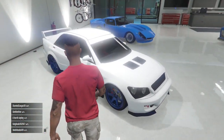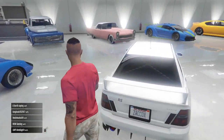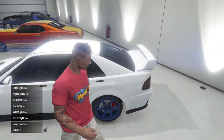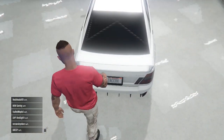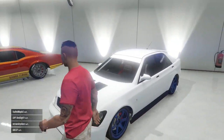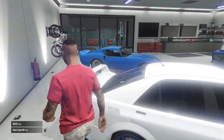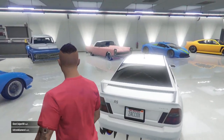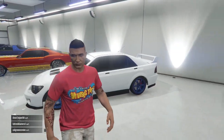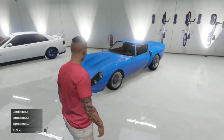Now here's my Sultan. This is probably my least decked out car in my garage — it's just a metallic white with blue rims. I don't know why I did that but I think it looks pretty cool. Really nice car, I love the Sultan. It brings back a lot of memories from Grand Theft Auto 4, and there's really not anything special about it aside from the blue rims, but it's just a cool car I've had in my garage for a while.